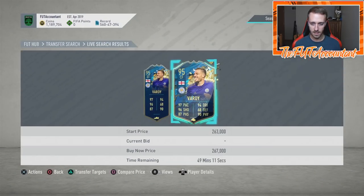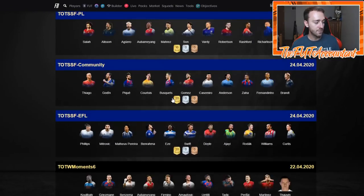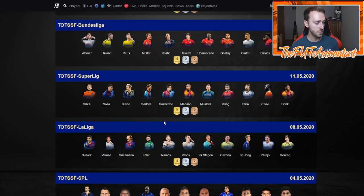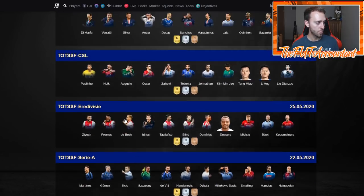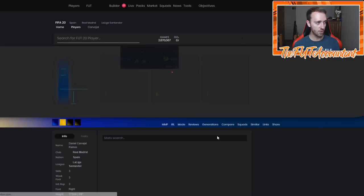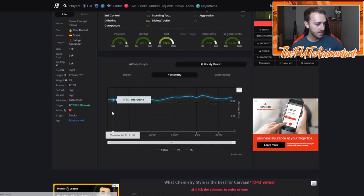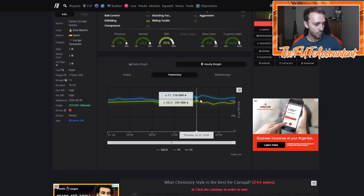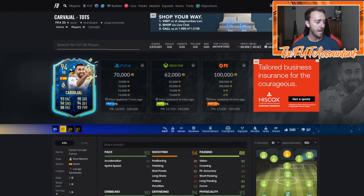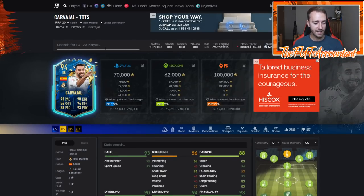This Jamie Vardy was 210,000 coins this morning and now he's back to 267k, so that was a very timely relist and buy. A lot of Team of the Season cards fluctuated today, and a lot of icons moved as well. There were market movements around midfielders because of Sissoko coming out, and around right backs too. With Semedo coming out, Carvajal took a tumble after rising at rewards yesterday - he was in the low 100k range during rewards, peaked back to 123k, and now he's down to 70k.